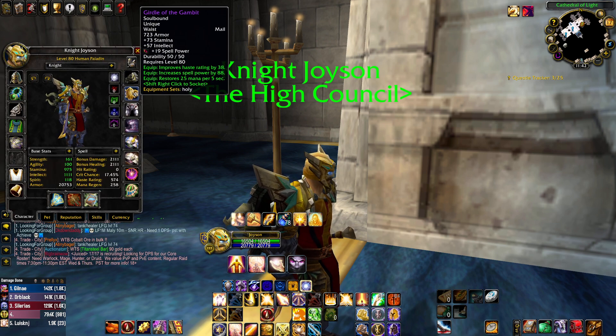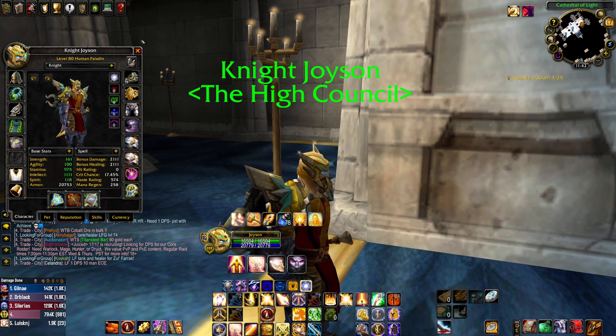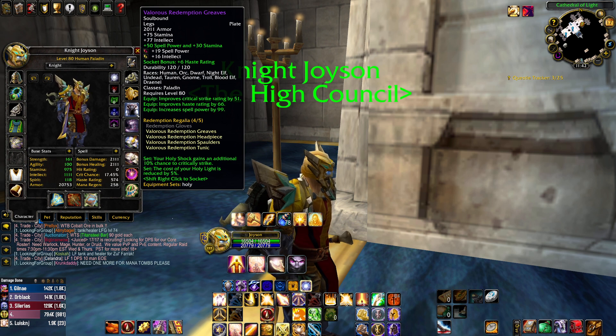For the belt it's got haste and mana per five — I haven't really found any other good belts so I'm just using this one for now. The gem is a 19 spell power gem, pretty common on the auction house, like 70 or 80 gold. Make sure you get the belt buckle, it's like 18 gold, really cheap, just search 'buckle' on the auction house. For legs, Valorous Redemption with the 50 spell power 30 stamina gem — it was about 300 gold, got crit and haste, it's just really good tier.